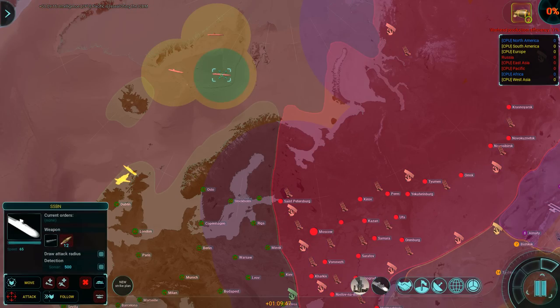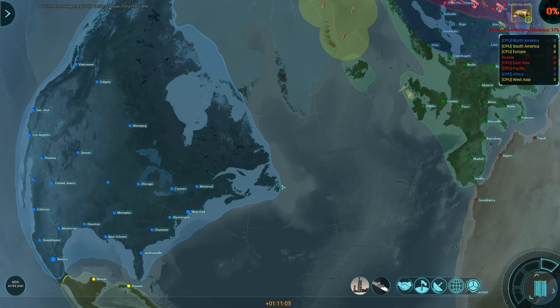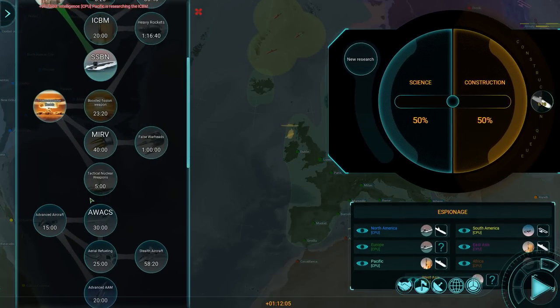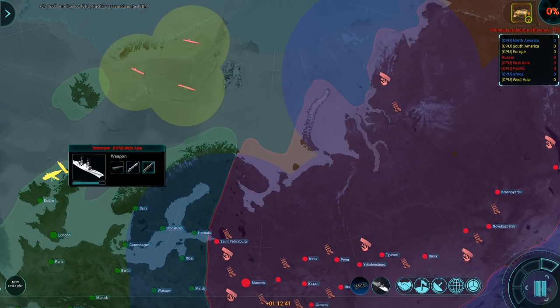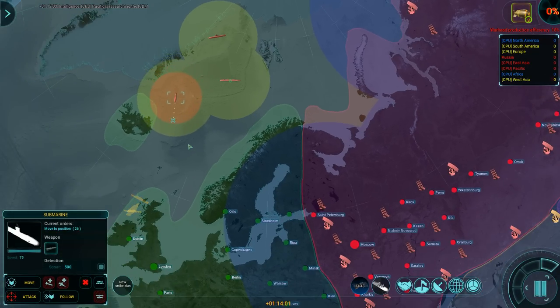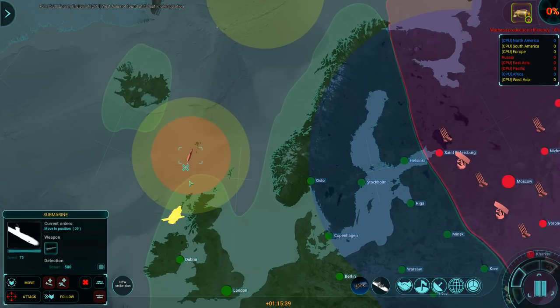These things carry 12 missiles each, which means that with three subs I'll be able to launch 36 missiles. It remains to be seen exactly how deadly that's going to be, but it might at least be able to strike at some of the targets. Is the West Asia Carrier Group still there? Because I don't want to accidentally trip over that one.